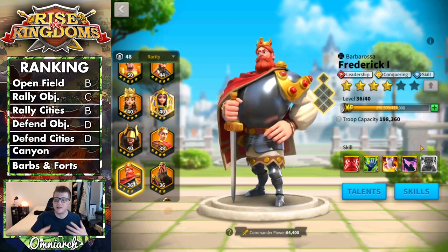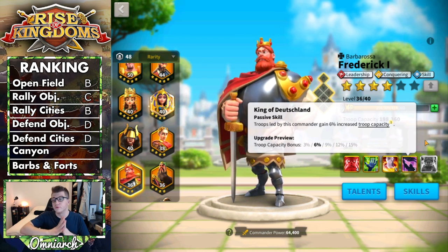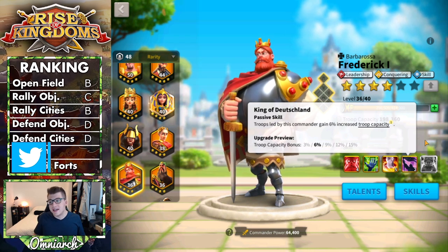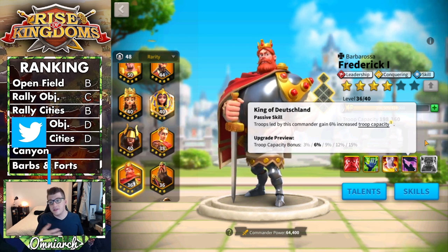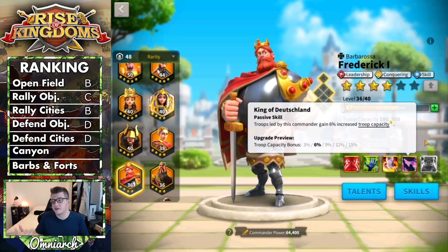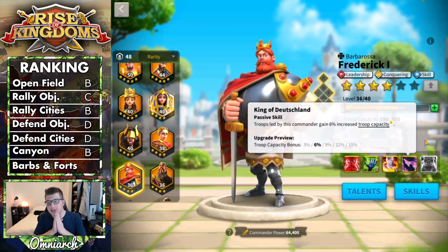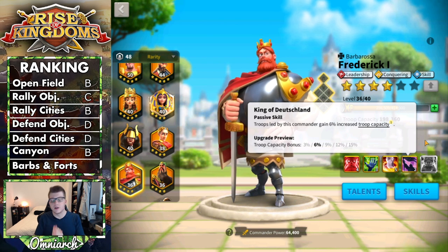For Canyon performance, it's similar to his open field performance, except that 15% extra troop capacity is especially valuable in Canyon since troops fight to the death. Being able to bring more troops than your enemy really helps, and you can technically get Frederick to 5-1-1 for free from gold keys over time, making him an easy filler for a fifth army slot. For those reasons, Frederick earns a B in Canyon as well.